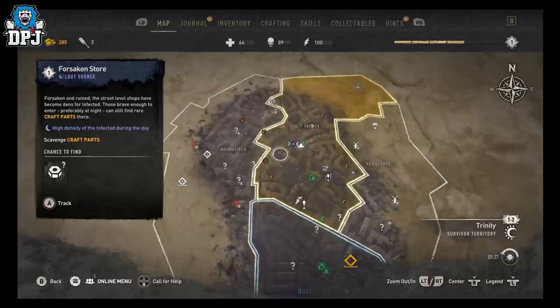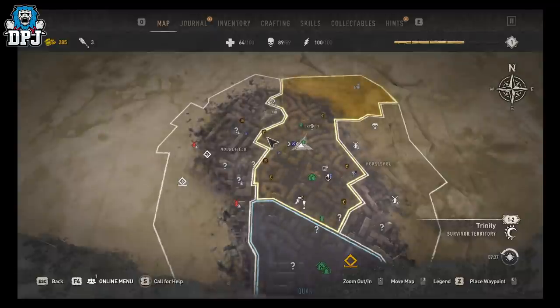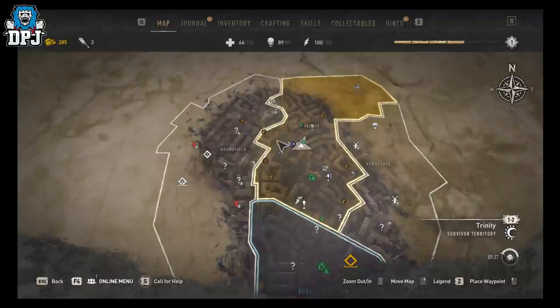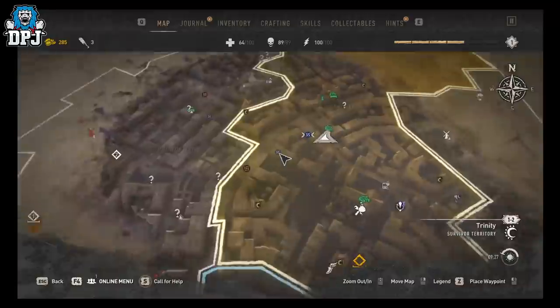When you're playing Dying Light 2 and you get to the point in the game where you're free to roam — which is about two or three missions in — you'll end up around this starting area. There are these things that appear on your map when you go near them; they're called Forsaken Stores.